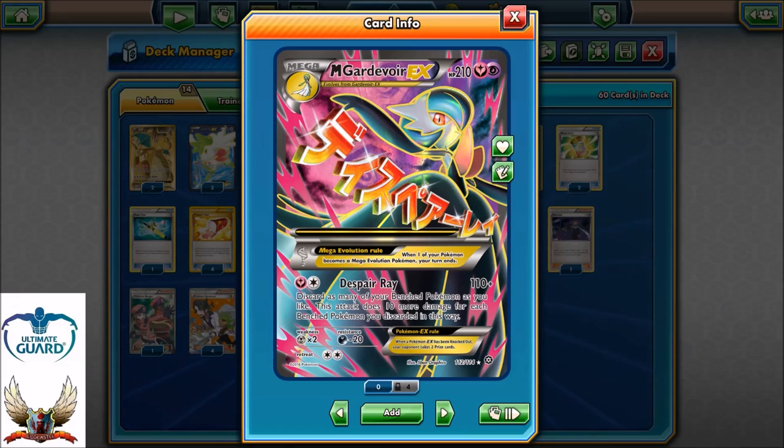It can also cause a lot of problems to very popular cards like Giratina EX in the current format. When this is a Mega, simply by playing Hex Maniac you can one-hit knockout with a Desperate Ray with two energies your opponent's Giratina EX, just like that. So you don't have to worry about it too much.